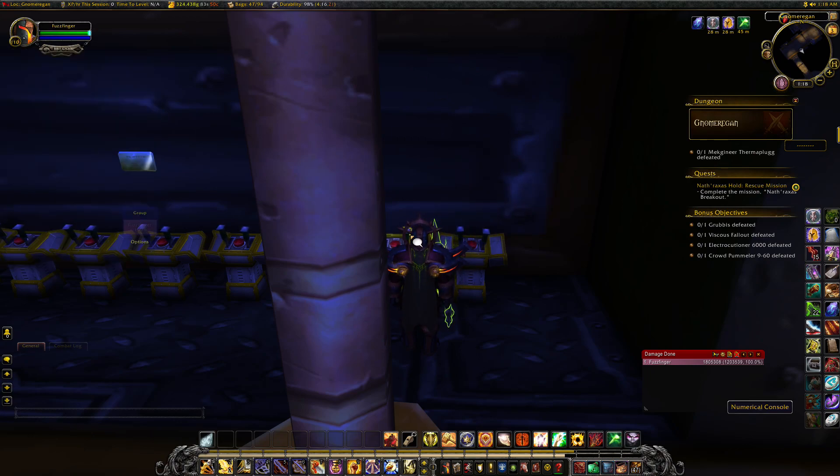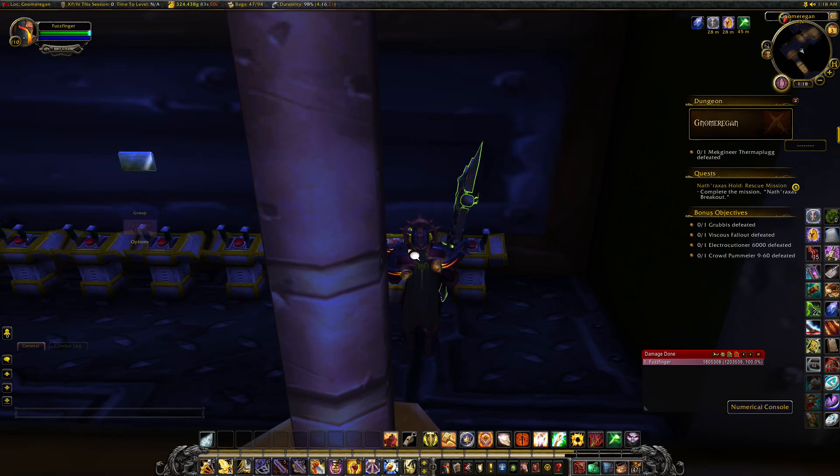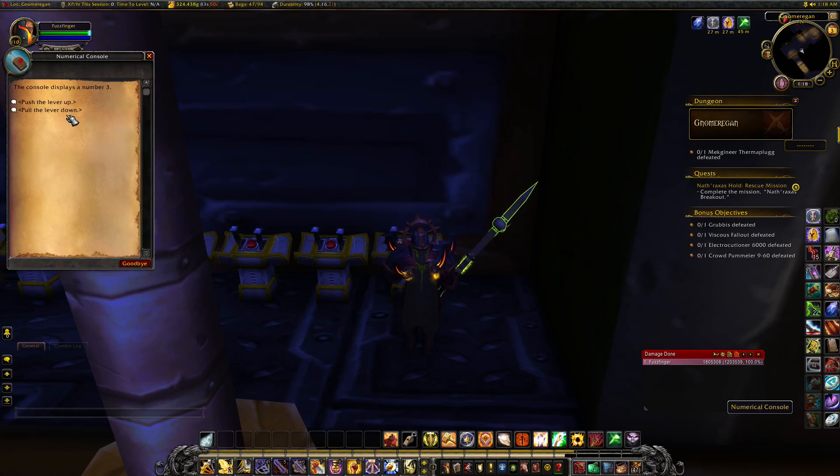Number 5 confirmed. Then second from the right needs to display number 9 — since we can't go backwards we're going to have to go all the way up. One more, there we go. And then finally, number 7 for the furthest right console.